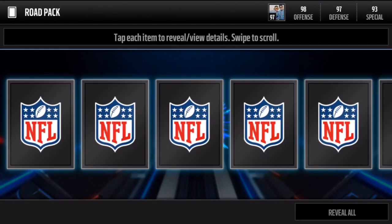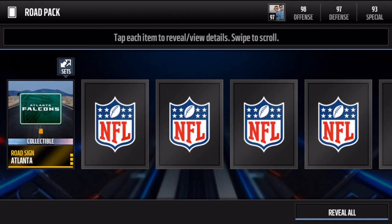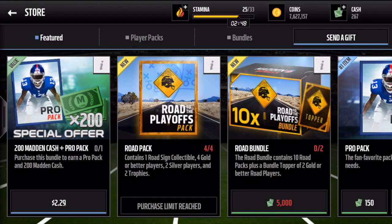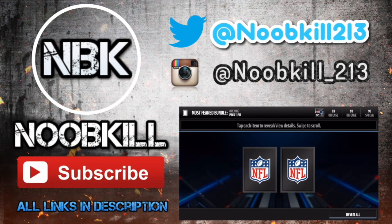Can we clutch it out in the fourth pack? Can we get an elite sign or an elite Road to the Playoffs player? We started off with a Falcon sign — nothing there. Revealing all... any playoff players? No, nothing in these packs for me just yet. Let me know in the comments if you opened your packs and what you got — did you get any elites? Thanks for watching, as always tune in for everything Madden Mobile and Road to the Playoffs right here on my channel. Please hit that subscribe button and leave a like!